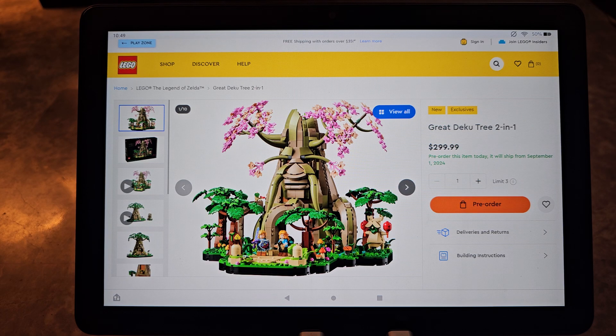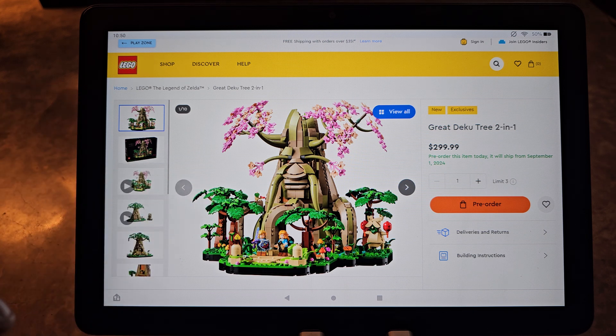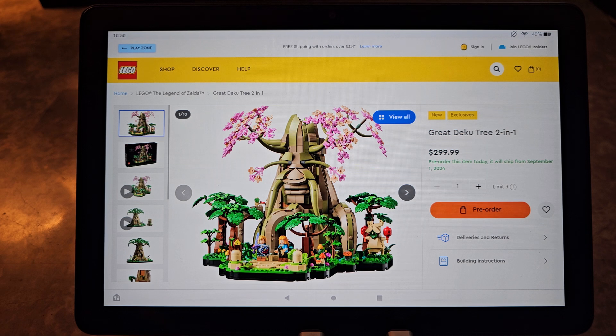Hey guys, welcome back to the channel where we're viewing anything and everything. Today I'm just doing an overview or preview video of what's to come with this particular Lego set here in front of us. This is a Lego set from the Zelda line — the Great Deku Tree 2-in-1. It's up for pre-order, it's new, it's exclusive, it probably won't be around for very long. September 1st is when the item starts to ship.